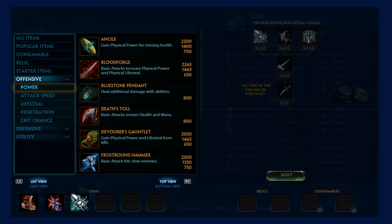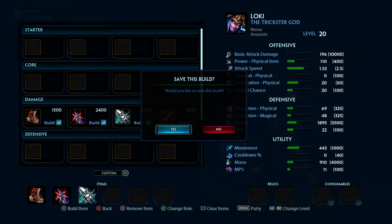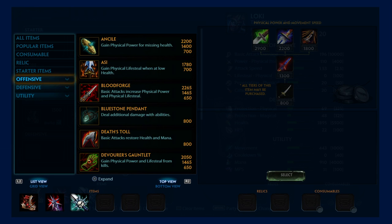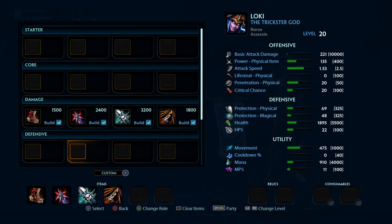Next one, also in the same category of power, is the Heart Seeker. What you need is the Heart Seeker. Hitting an enemy with a basic attack helps you gain focus, increasing attack speed by 3% per stack, max 5 stacks. At 5 stacks, your next ability gains an additional 40 plus physical power, which is really freaking sweet.